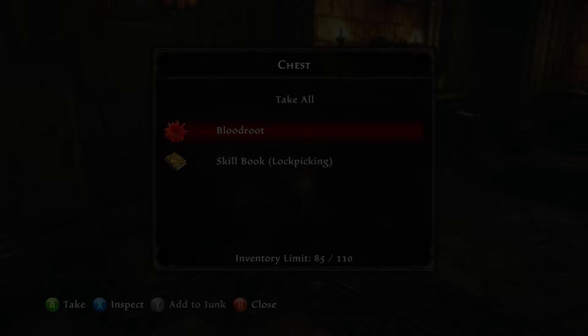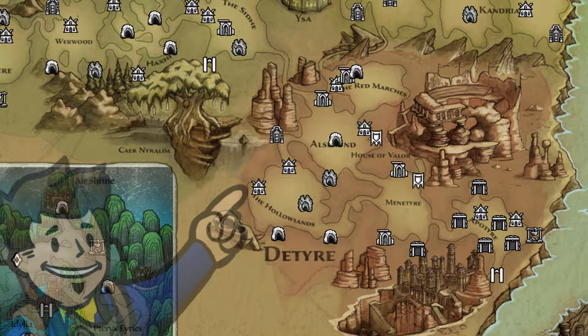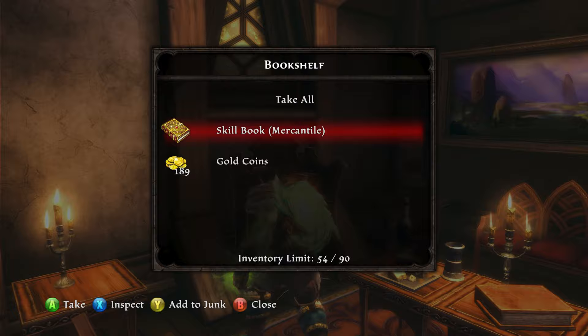Next up is the Mercantile skill book. This is technically part of your reward in Daytier after you've helped the Modus mining operations in the Hollowlands. Finish up the quest Miners in the Sand, and you will be granted the Excavations Office, the Mine, and the ability to upgrade both. Once you enter the house after you've bought out all of the upgrades, go upstairs and inside a bookshelf should be the Mercantile skill book.